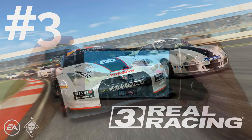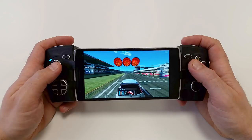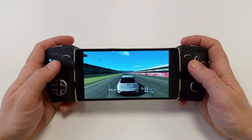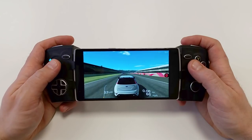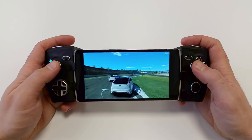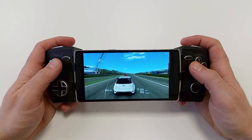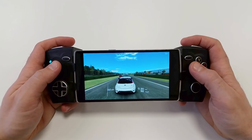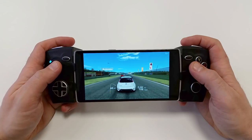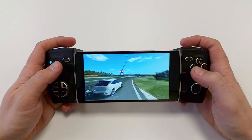Real Racing 3 is a racing game published by Electronic Arts. Game features include 12 licensed tracks and 109 officially licensed cars from 26 manufacturers, such as Porsche, Ferrari, Lamborghini, Bugatti, and Audi, with more being added through regular updates. Real Racing 3 delivers the most realistic racing experience available on an Android device. Everything from the car models and textures to the lifelike physics as you speed around real-world tracks fully immerses you in the racing experience.